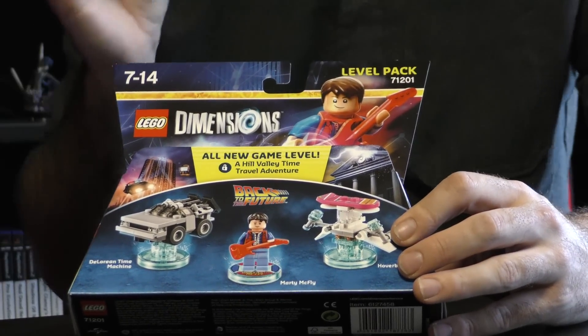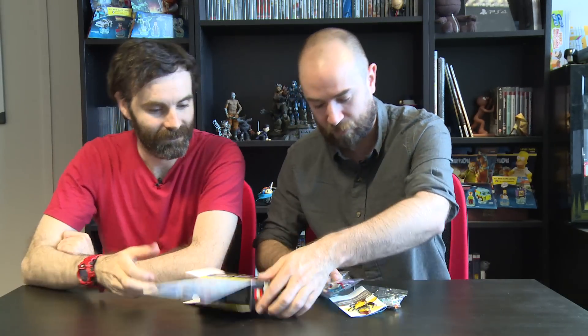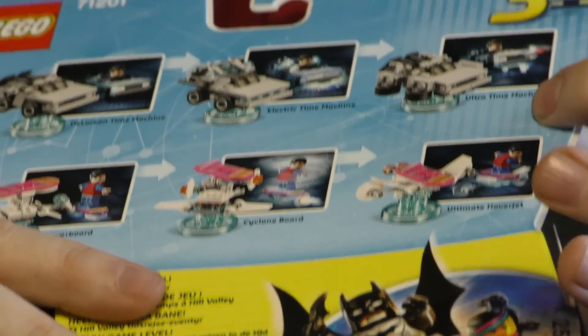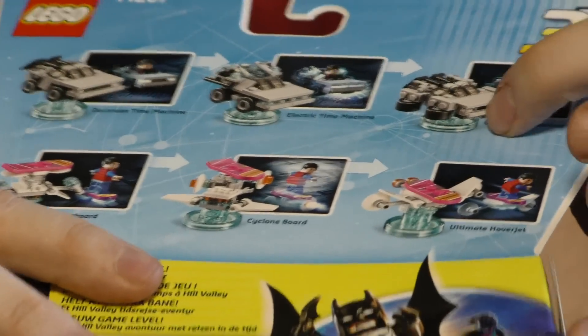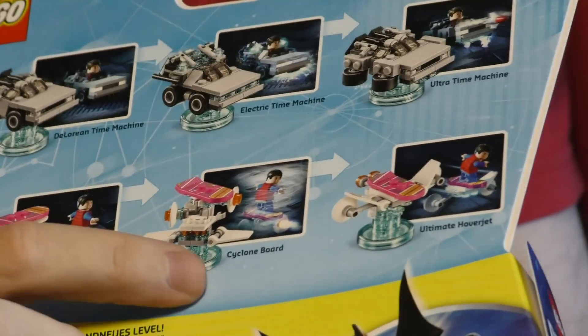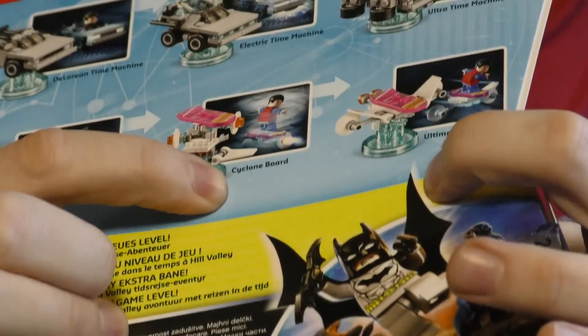Last but by no means least, we have the final piece to unbox - none other than the Back to the Future level pack, which comes with Marty McFly, a hoverboard, a DeLorean, and a little electric guitar. Like the other level packs you get the Back to the Future Hub World - Hill Valley - with its own adventure to run through plus side quests. The DeLorean is the standard time machine, which transforms to the electric time machine or the ultra time machine. The hoverboard from Back to the Future 2 can transform into a cyclone board or the ultimate hoverjet.